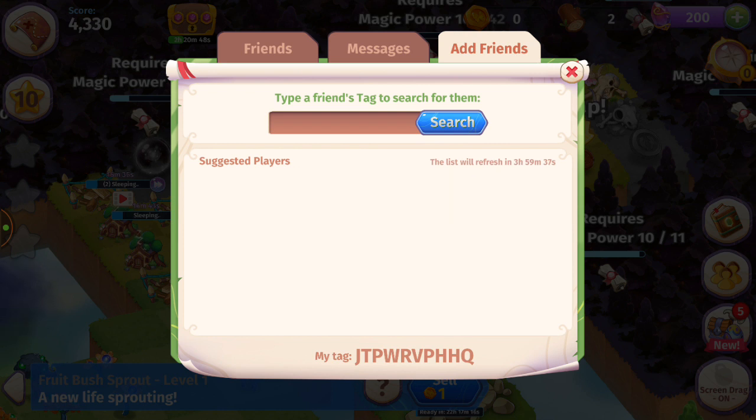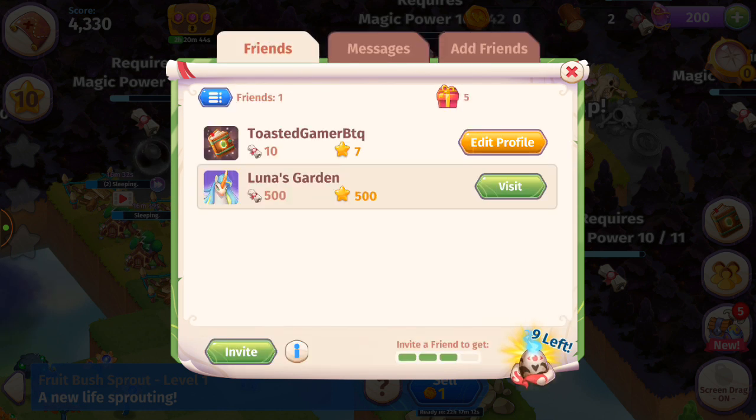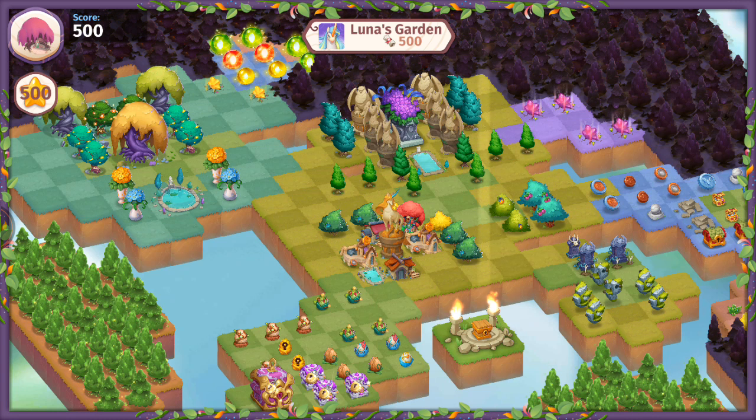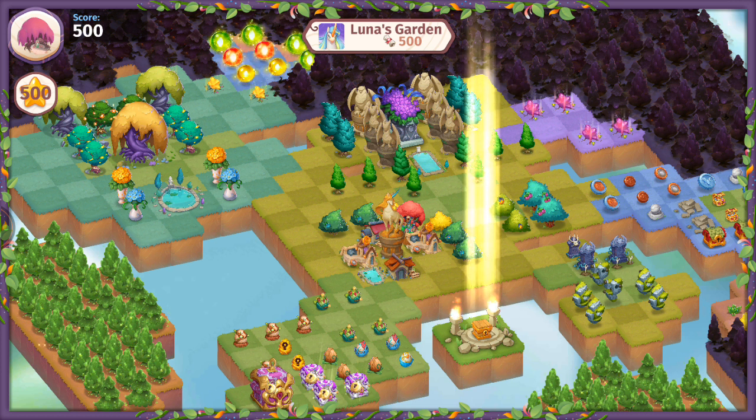I'll go ahead and add those friends — why not? I don't have many friends in this game yet, so that'll help me get gifts eventually. What's Luna's Garden? I want to visit that and see what it's about. If ever you go to Merge Dragons, you can look for Gram Games' other games — great idea, thanks Panda. It wasn't available in Oregon — too bad.